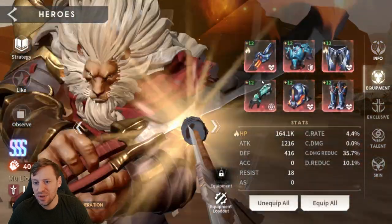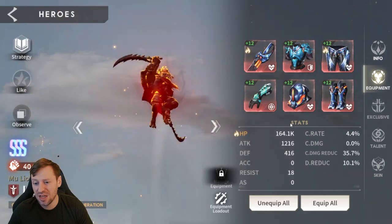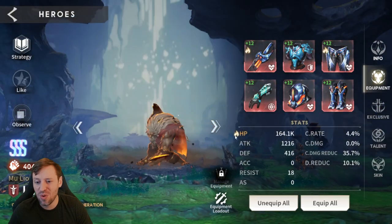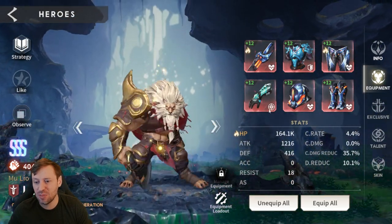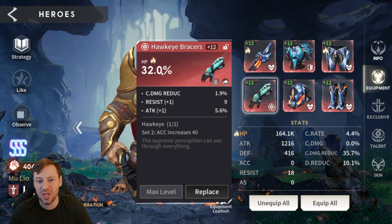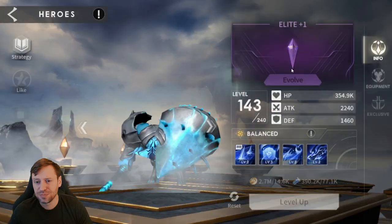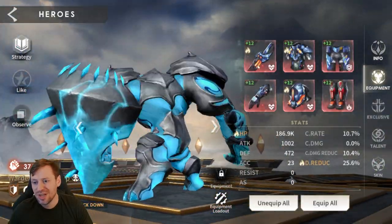For Leo, we've got him in a Vigorous set, four pieces, with 164k HP. For the gloves we've got a Broken set, but I would personally choose the HP percentage option instead of having a Broken set there.